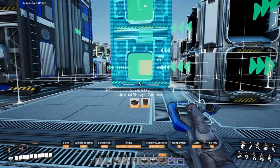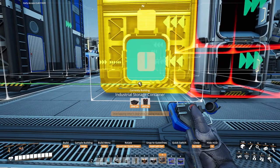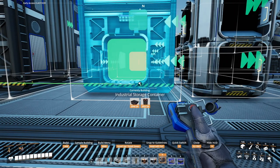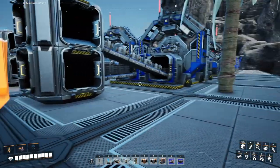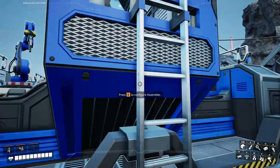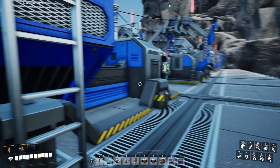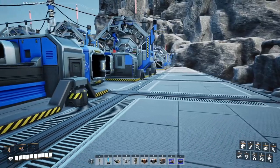Look at all that consumption going on — it's gobbling up the quick wire! We'll take this buffer and go right there with it. It's pumping out four per assembler and we've got 24 of them — that's 96 per minute, so that'll be a mark 2 belt.